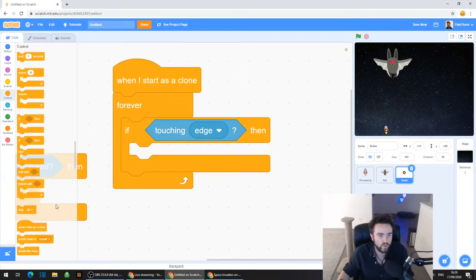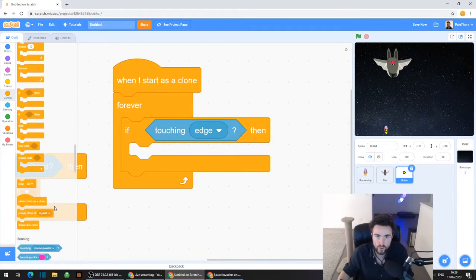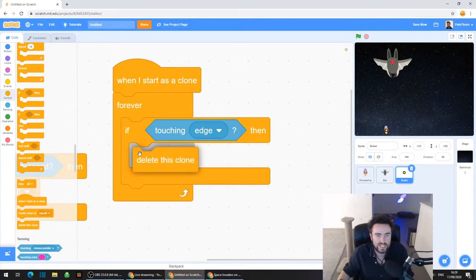So if touching edge, then - go back to Control, look all the way to the bottom of the Control category, and drag out "delete this clone". Put that inside the if.